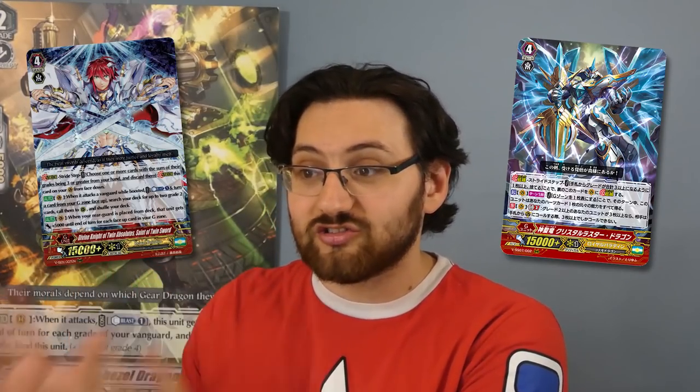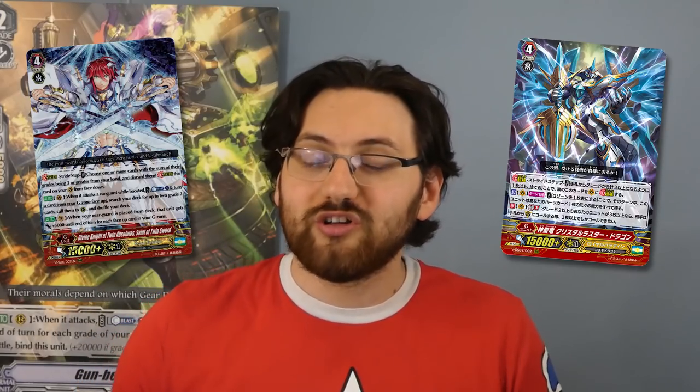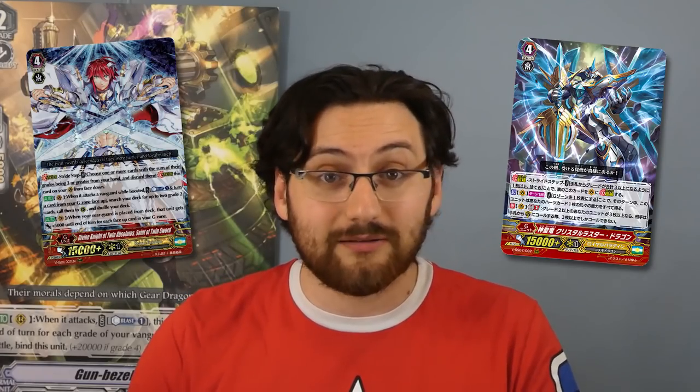We're going to start off with Royal Paladin, who got two very interesting strides the past two years: Divine Knight of Twin Absolution, Saints of Twin Sword for the 2019 Premium Collection, and for 2020 they got Holy Dragon Crystal Lustre Dragon. Saints of Twin Sword was a really good multi-attack potential card — it lets you fetch out any grade twos, get power on those units, so mid to late game you could have a very deadly multi-attack potential, and this card scaled through the entire match, becoming stronger the longer the game progressed. It was a good early game stride as well as a good mid-to-late game stride.